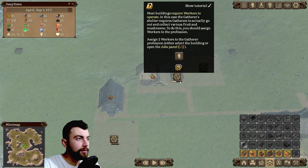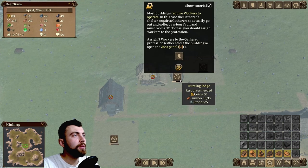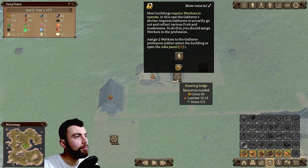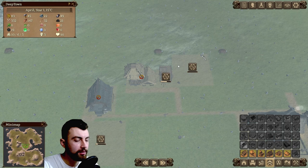Let's wait for the buildings to complete. Most buildings require workers to operate. In this case, the gatherer's shelter requires gatherers to go out and collect various fruit and mushrooms. You should assign workers to the profession. Assign two workers to the gatherer profession — either select a building or open the jobs panel with J. So let's open the jobs panel.